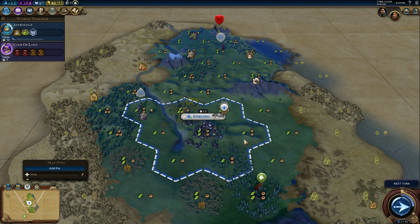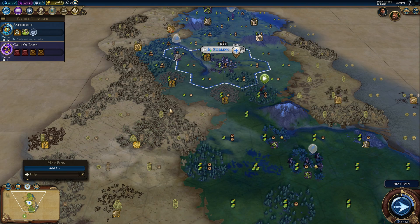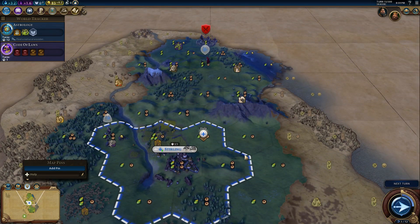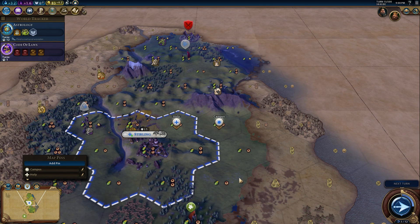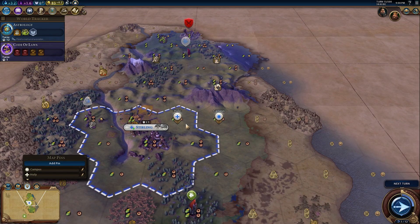Next is the campus district. Campus wants adjacency to mountains — it is the other district that likes mountains. They also want adjacency to rainforest tiles. We don't have any rainforest near us — well, we got this and this, but that's not even in our range. So we can't tap into rainforest proper. We're pretty much looking at the same things as our holy sites, except we can't count on our forests. So pretty much the only really strong campus district would be right about here. If we were to build a campus district here, our holy site would get itself some sweet bonuses.